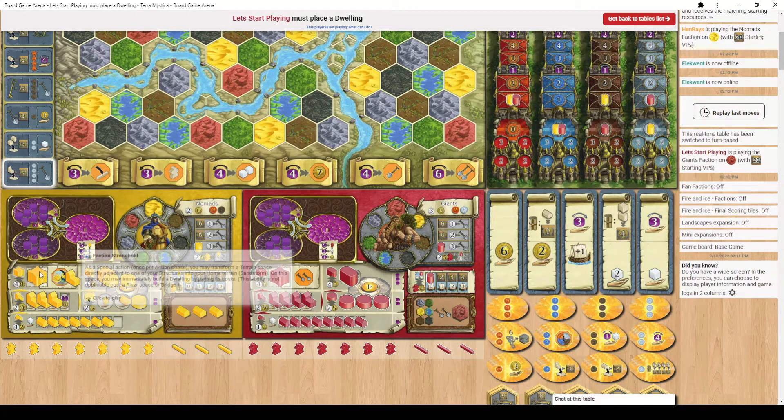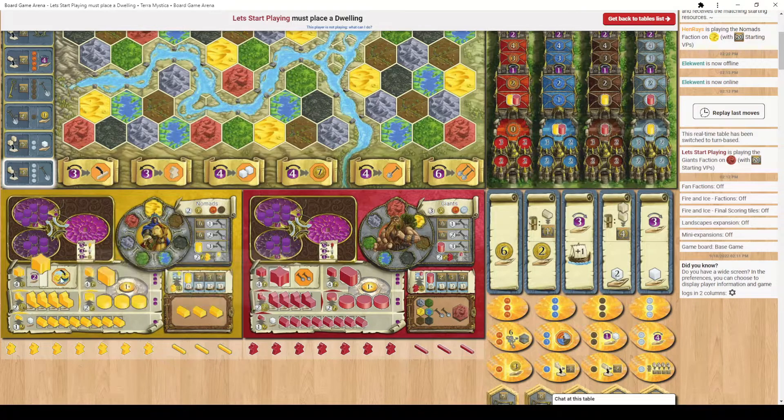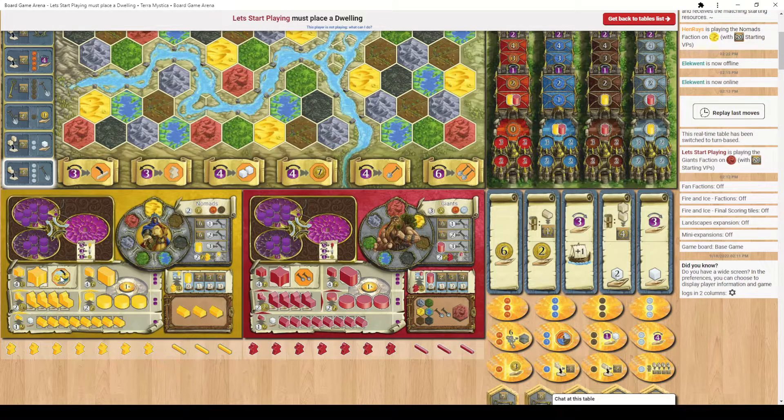Each faction also has a special stronghold power listed here — they do all sorts of different things, so mouse over your stronghold when you get a chance. With the Nomads, I can terraform a spot adjacent to one of my locations and then immediately am eligible to build a dwelling on that spot. This is a really good power and one reason it's a recommended faction to begin with.